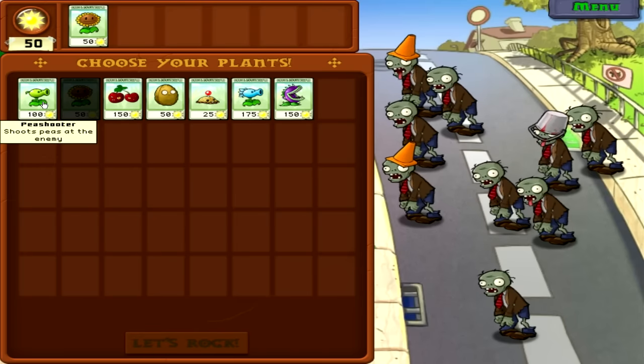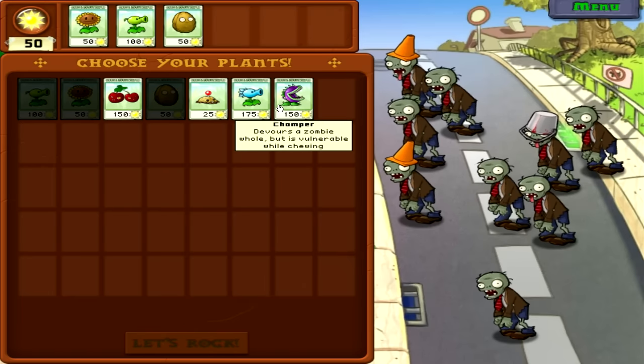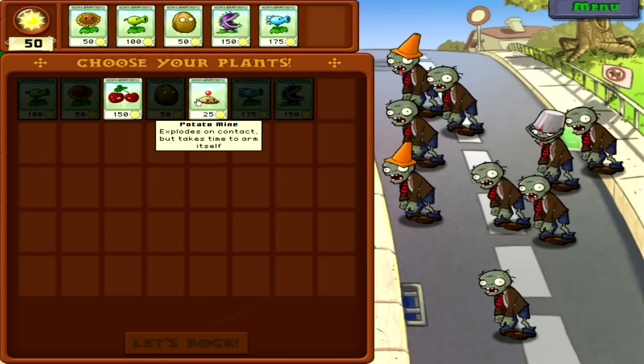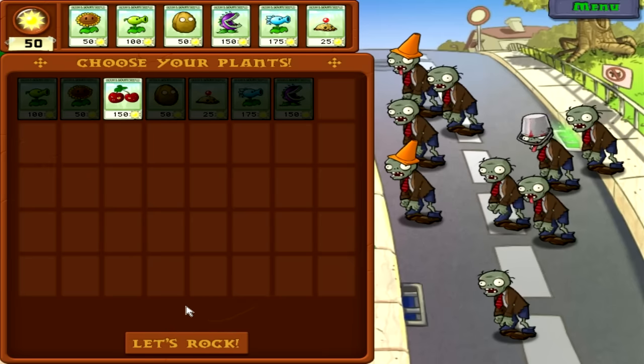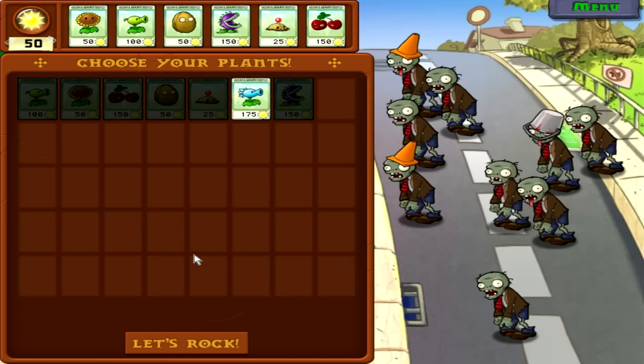They take an immense amount of hits, so for them alone you're going to want an emergency plant like a potato mine, a chomper, or a cherry bomb. We're going to use every plant here except one. The snow pea would be useful, but we'll choose everything except the snow pea — I want to show you a nice little setup with chompers.